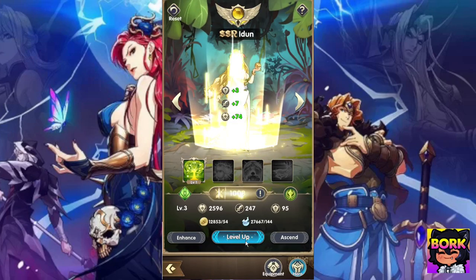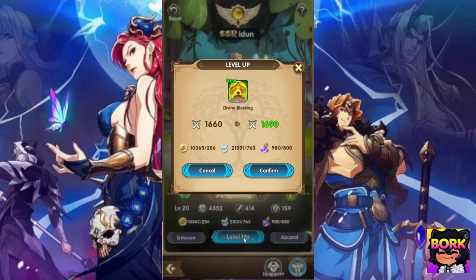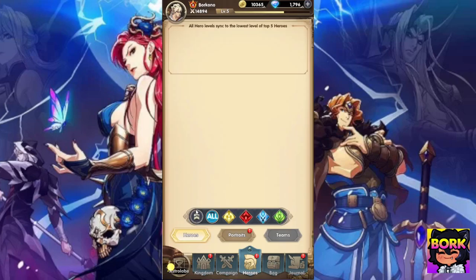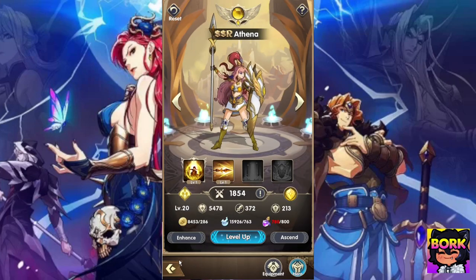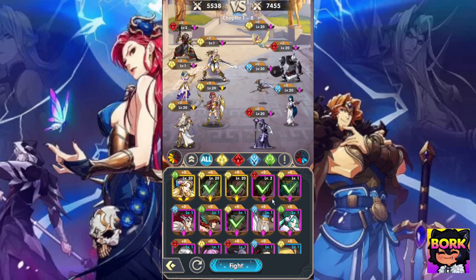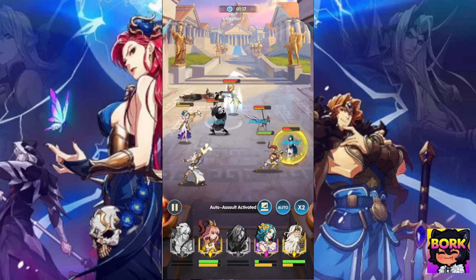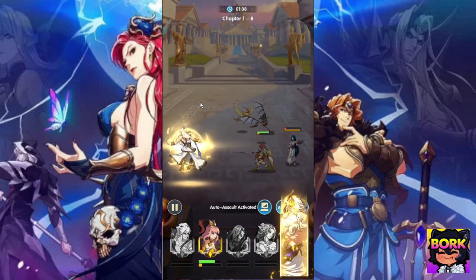We're just going to level her up — go ahead and put her to level 20. It's more than worth it, and upgrade them in batches. I'm not going to push her past 20 so everyone else can catch up. I'll do the same thing with Athena and just place her to level 20. I like everything being equal — if I have five characters who are all level 20, then the rest of these characters will also go to level 20.